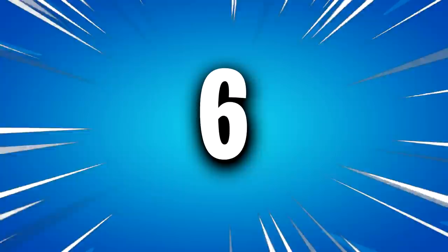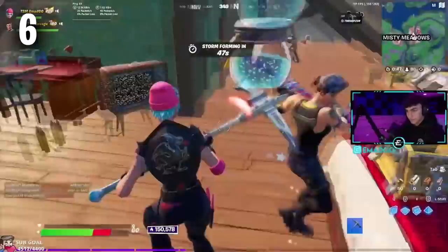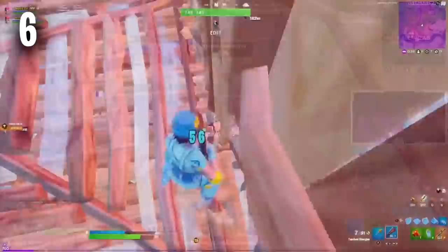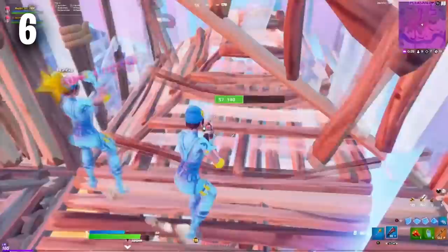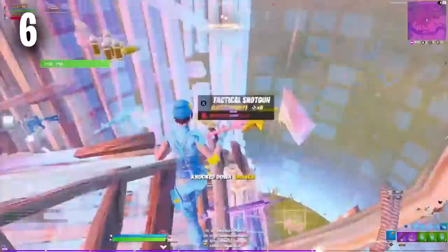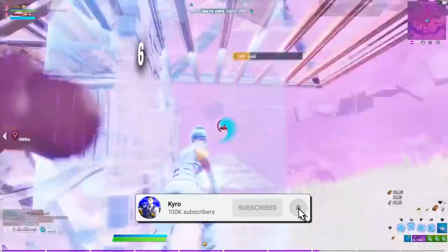Moving on to number six we have the Wildcat skin with the Star Wand Pickaxe. Wildcat is one of the most expensive skins in Fortnite — you have to buy a brand new Nintendo Switch for around $300 to get it. The good thing is that you get three different edit styles and all of them are very tryhard. The one I would use with this combo is the electric blue version, but the other edit styles are also going to look so sweaty.